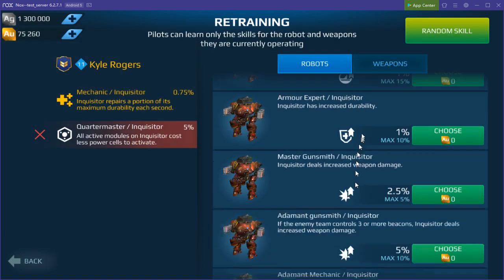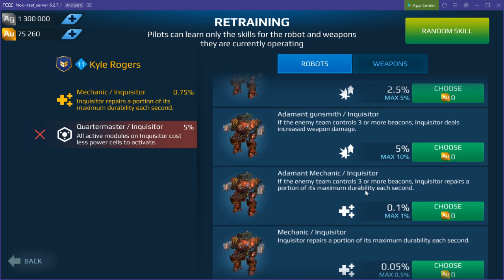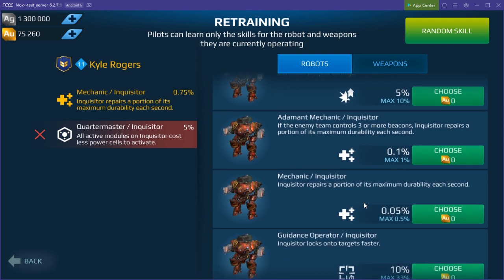Increase speed, increase durability, increase weapon damage — there are a lot of passive module options here in terms of value, essentially like more passive skills stacked together.